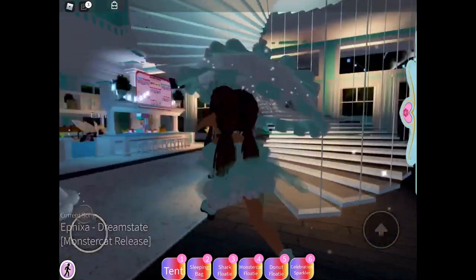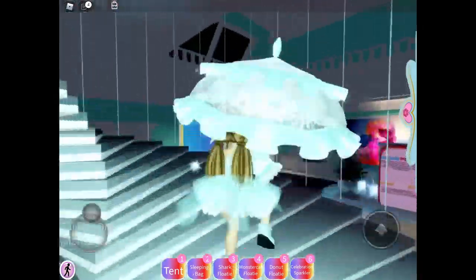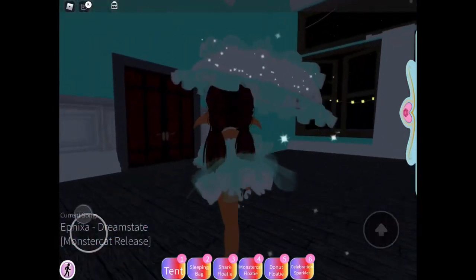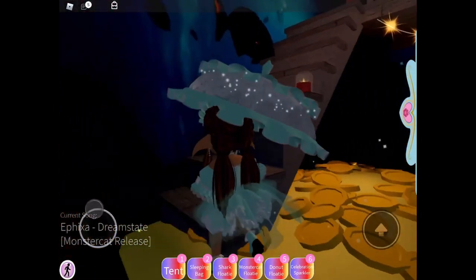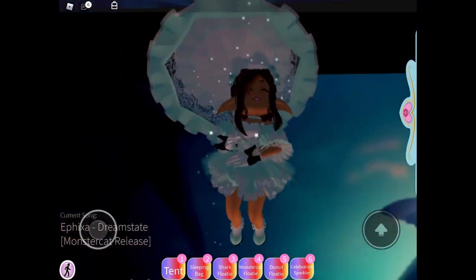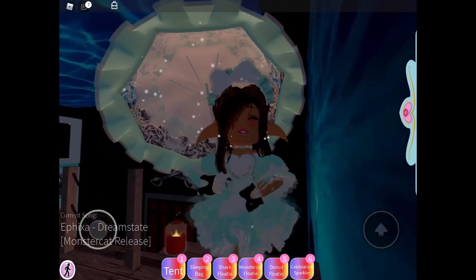The first one is all the way up the stairs and all the way up the second set of stairs, right into this room — the pirate room. Go up the stairs and right here there will be a chest, which you can get the Darling Valentina Playful Puppy Ears.